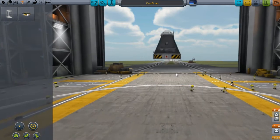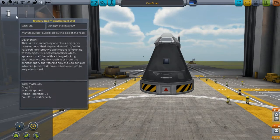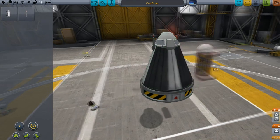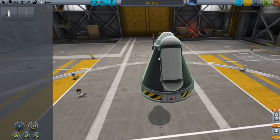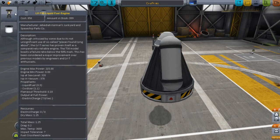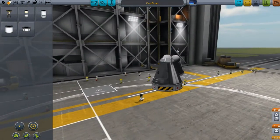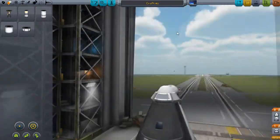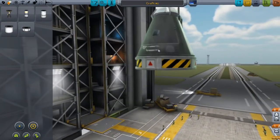We got our decoupler here, which is probably the best thing we got out of the entire science package that we unlocked — our first ever unlock in general. It costs roughly about the same price as an engine, so I think we should keep that on our craft, because that will just make sense financially.